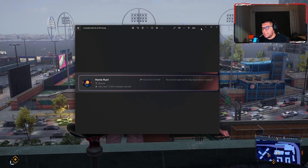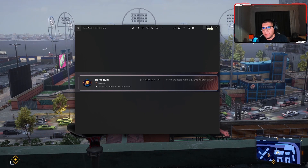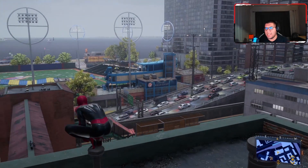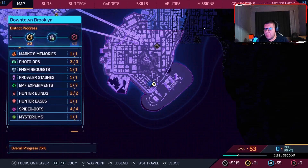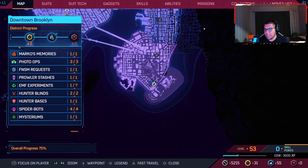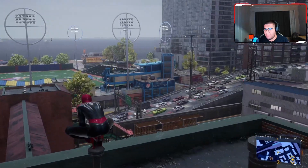I already got the achievement, so that's why it's lucky, but for those who haven't gotten it yet, I'm not sure how to get it. Basically where you have to go — let me open the map — you got to be right here. The stadium is right here, so it's in downtown Brooklyn, and you're going to go all the way over here.